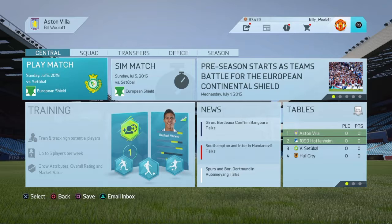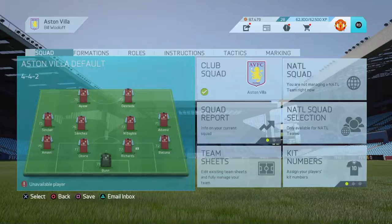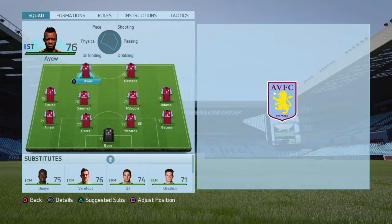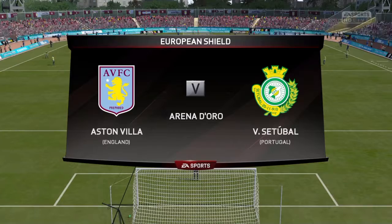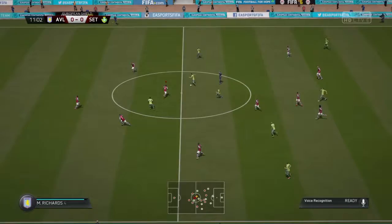We haven't got an answer back from Everton yet, but we have got our first game. It's against a team called Sechibur — I don't know how to pronounce it. This is going to be our starting lineup: Mark Bunn, Micah Richards, Okore, Amar, Bacuna, Adama, N'Zogbia, Sanchez, Sinclair, Ayew, and Gestede. Let's get right into the match.